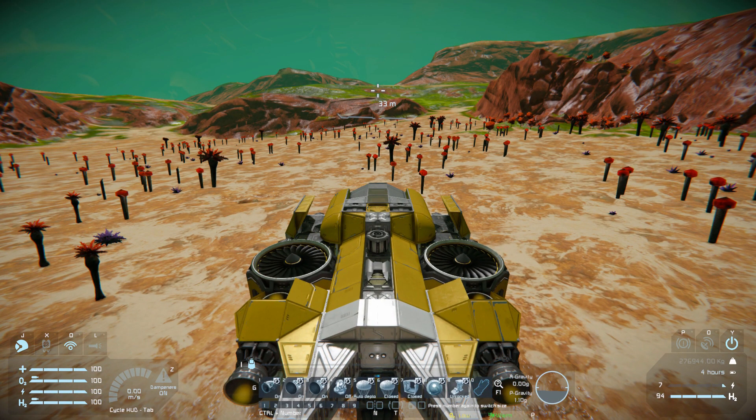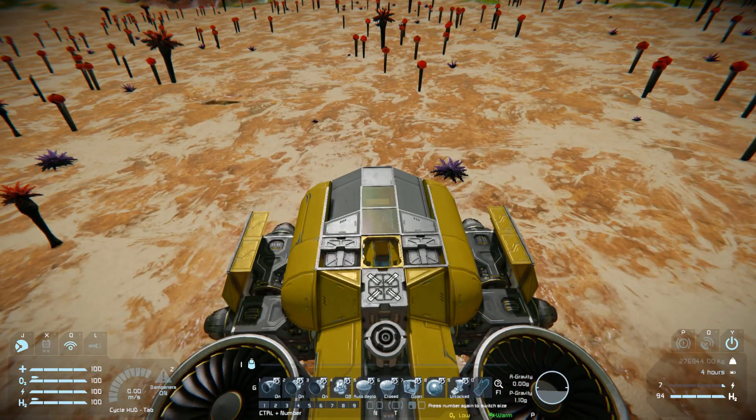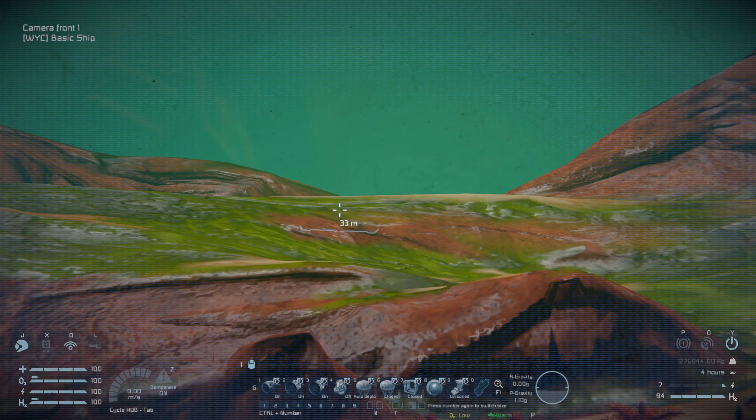Number five and six are for our parachutes — five is a toggle for auto-deploy on and off, and six is for manual control to open and close. Number seven closes the door on top, and number eight lets us view our cameras on the side for a good view forwards.